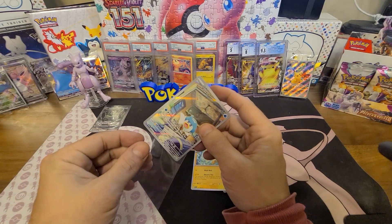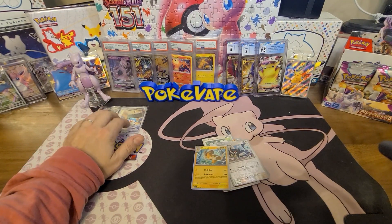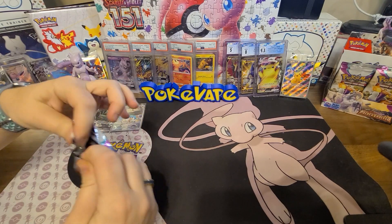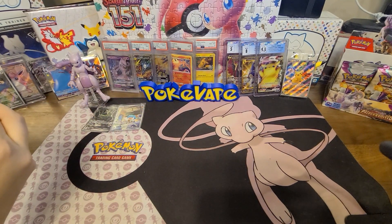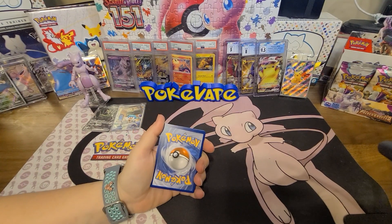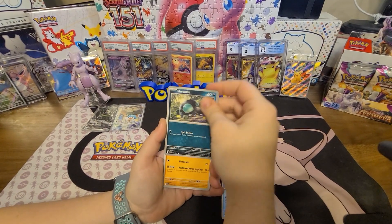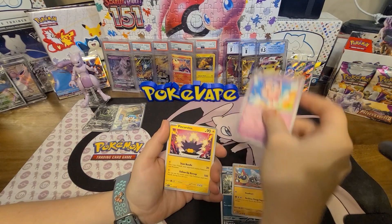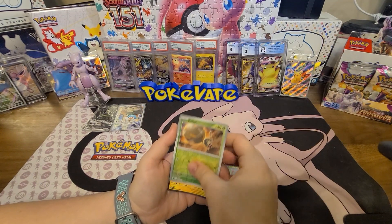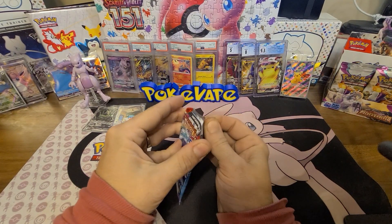We got a Quaxly Illustration Rare and a Palmon hollow — Quaxly has stolen the show! That's what I'm talking about, back-to-back hits. As we do in every single video, we put our hits right up here and we also show you at the end of the video which ones we add into our binder. I'm gonna go fighting, I'm gonna say dark — Grass! Stoutland, Blinks, Jigglypuff, Porcupine, Mousel, reverse Sprigatito, reverse Roller, and a hollow Palmon. You got two Palmons — yeah, that's the Quaxwell artwork this time.